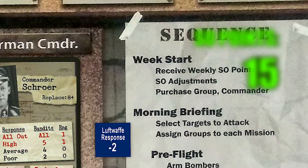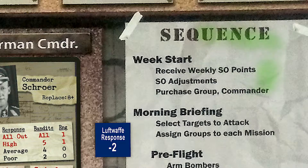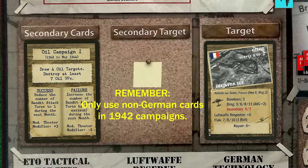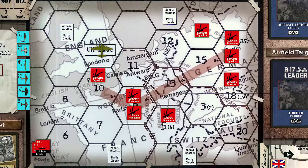We receive our weekly allotment of 15 SO points, but since we have two U-boats prowling the sea lanes we remove six of those points for a final total of nine. This week we'll be going after a secondary mission target — specifically oil storage target six in Romy-sur-Seine, France. Two of our four oil target cards are located in Hex-9, an area that has two Luftwaffe squadrons for defense.